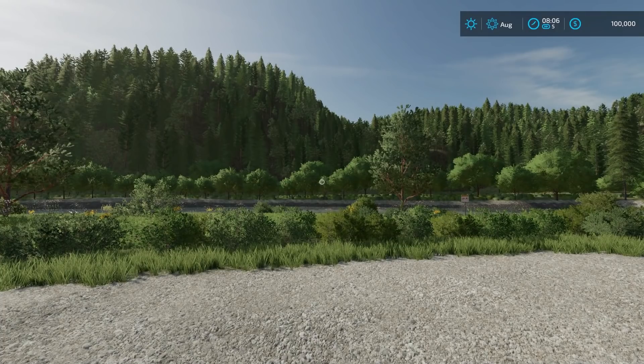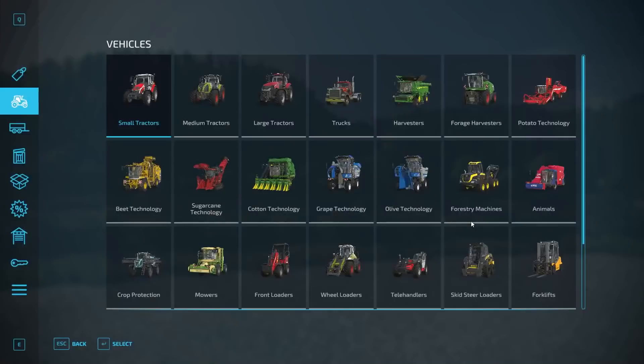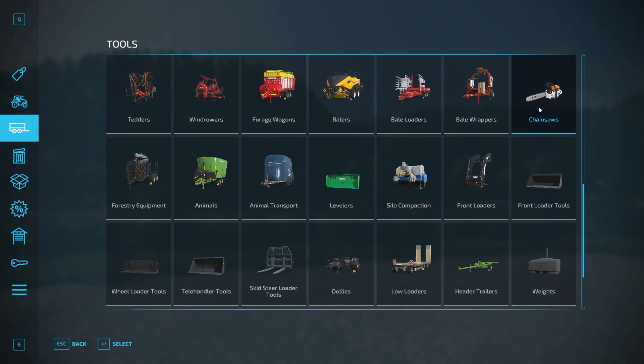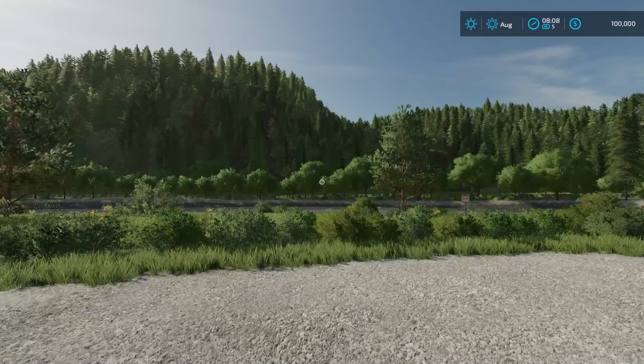They noted that there are over a hundred collectibles on this map — 116 in total. They said there are different sets, and the one that will pay you the most has four chainsaws. There's going to be one of each brand: Husqvarna, Stihl, Jonsered, and McCulloch on the map. I probably pronounced some of those wrong, just ignore me.